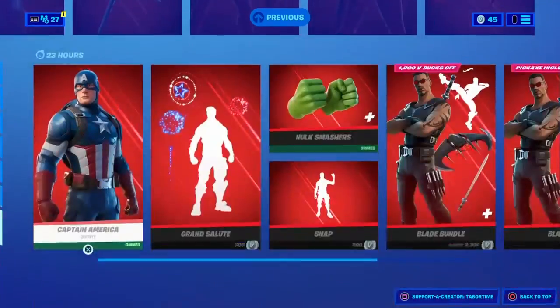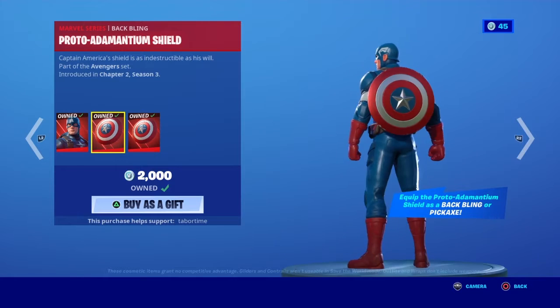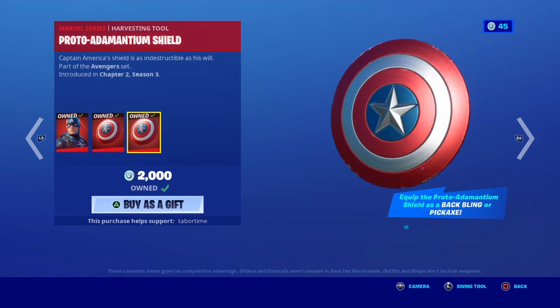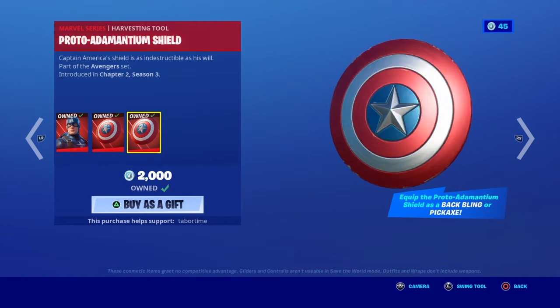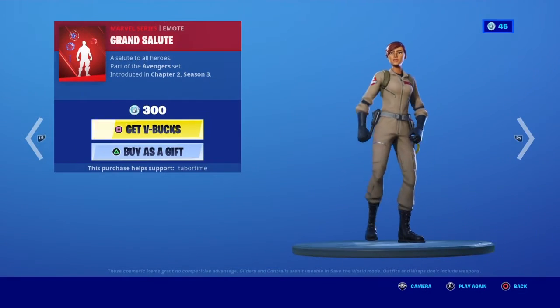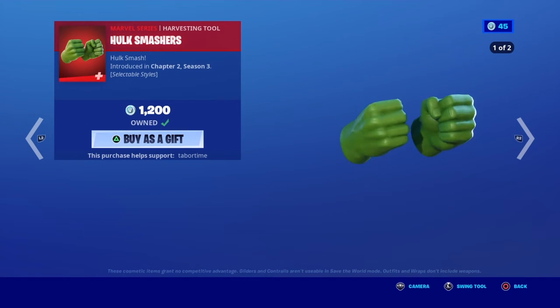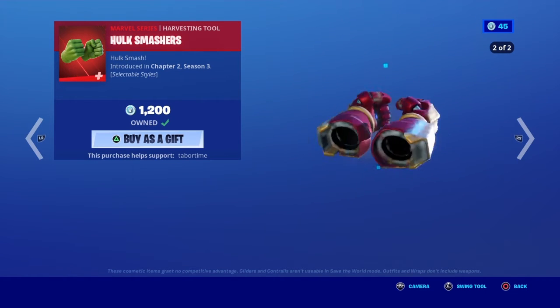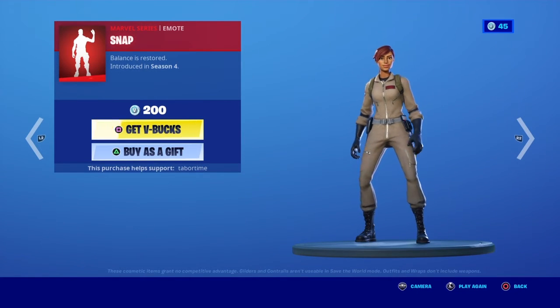The Captain America skin with the Proto-Adamantium Shield back bling — you can also use this back bling as a pickaxe, so it doubles as the Proto-Adamantium Shield pickaxe. The Grand Salute emote. The Hulk Smashers pickaxe with the Hulk Busters style. And the Snap emote.